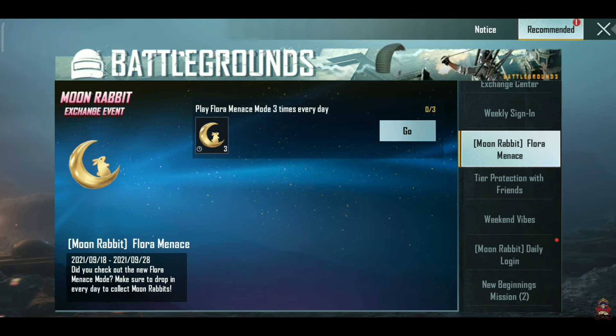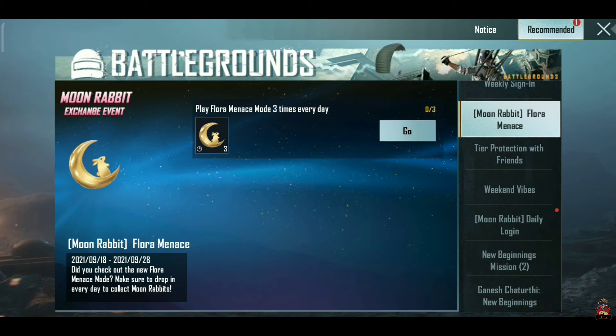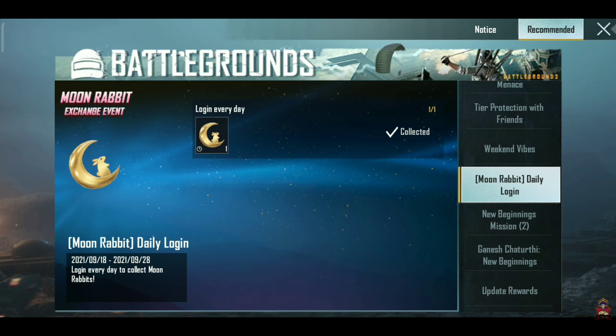You need to collect Moon Bunny fragments through Flora Minutes mode. You will find 3 Moon Bunny fragments in Flora Minutes mode. Daily you can get 4 Moon Bunny fragments. If you collect 4 of your own daily, you can collect the information very easily.